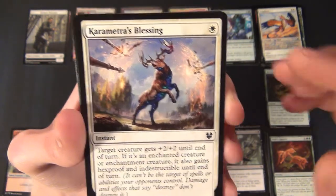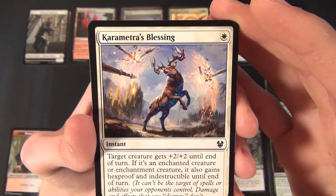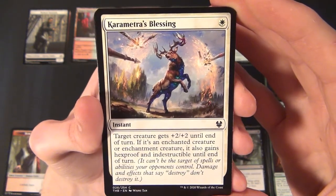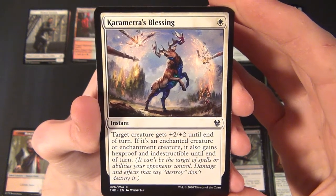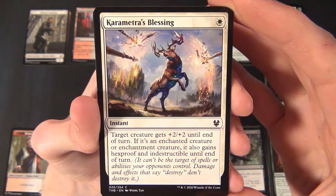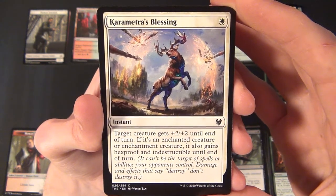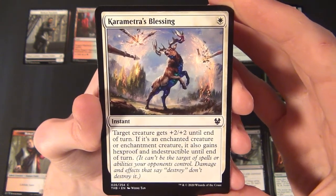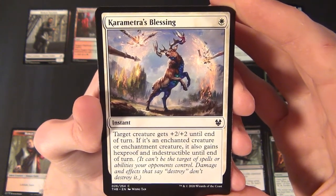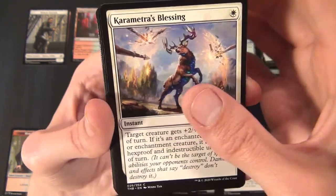Then we have Karametra's Blessing — a white common instant that costs one white to cast. Target creature gets plus two plus two until end of turn. If it's an enchanted creature or enchantment creature, it also gains hexproof and indestructible until end of turn. Pretty cool effects.